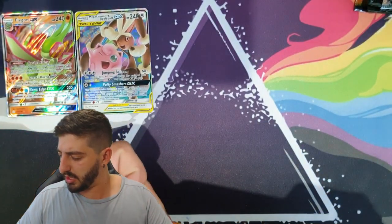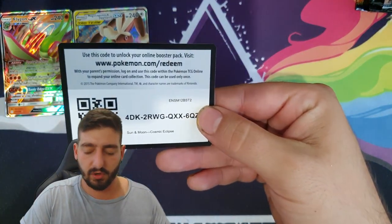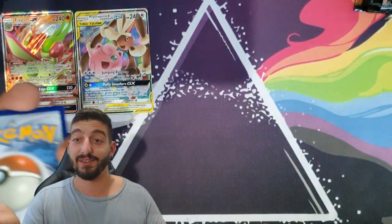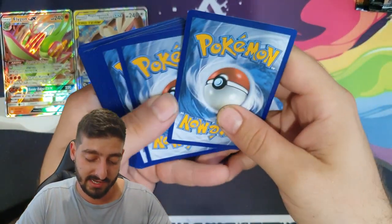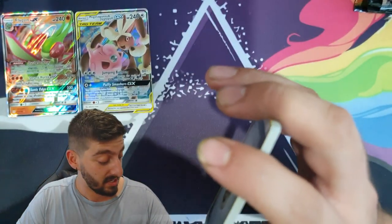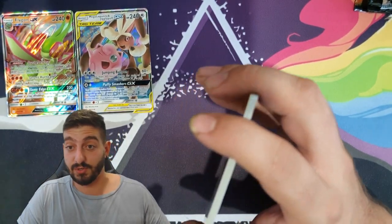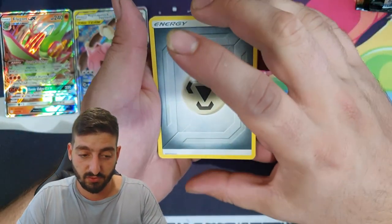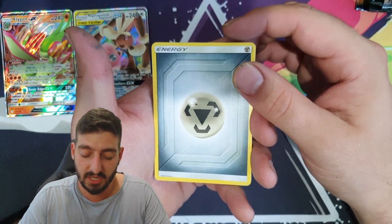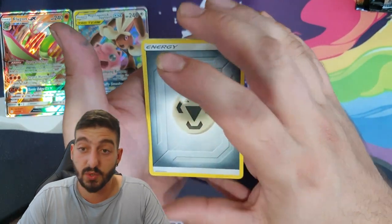One thing to note — not flipping over the packs when you open them. With Hidden Fates every code card is white and green, so this is back to normal. Another adjustment is you're not going to get those big shiny pulls like in Hidden Fates, which makes that set so great — the hype around Hidden Fates is well deserved.